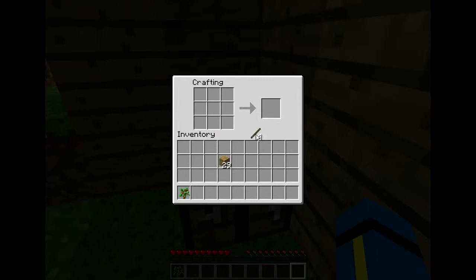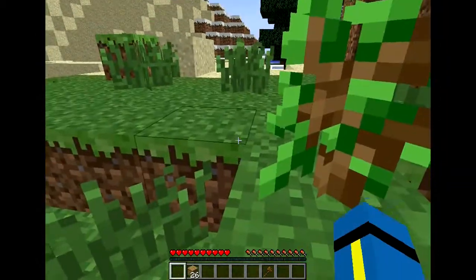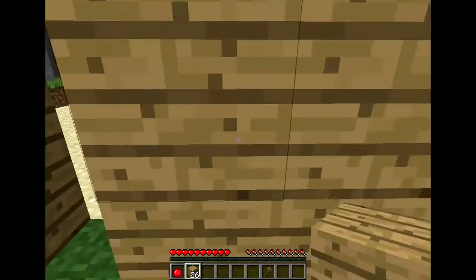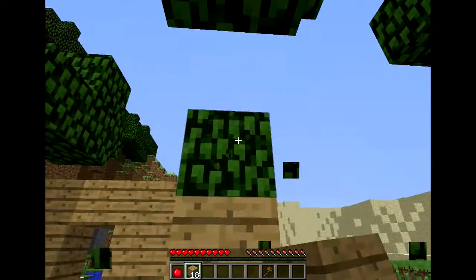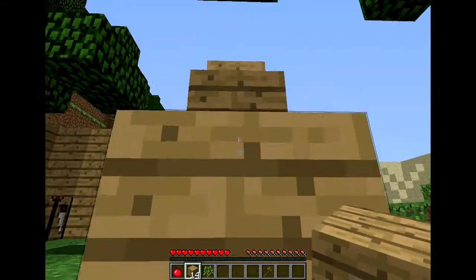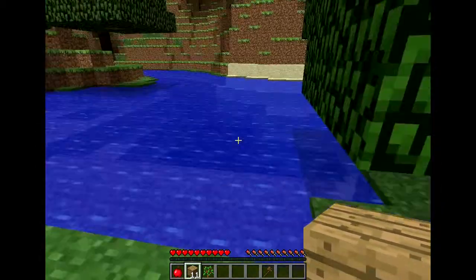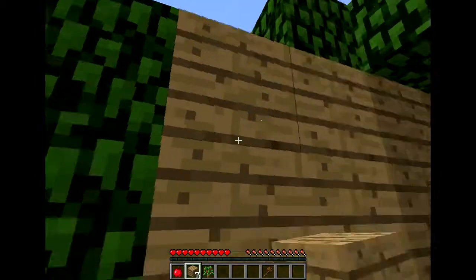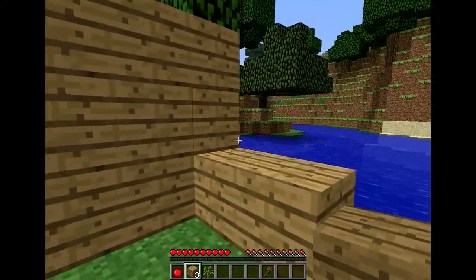Just in case I run out of wood, make one of these. Oh, an apple — got some food already. Got another apple, perfect. I'll keep this dirt here for now, as I'm not exactly rich on wood at the moment. When I get some more wood, I'll make a door here as well.